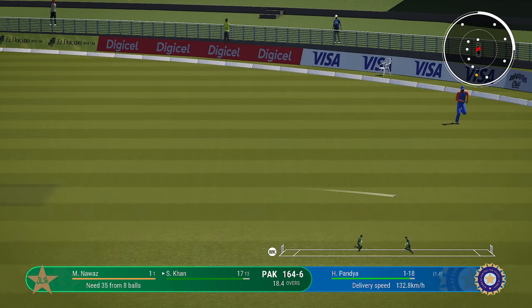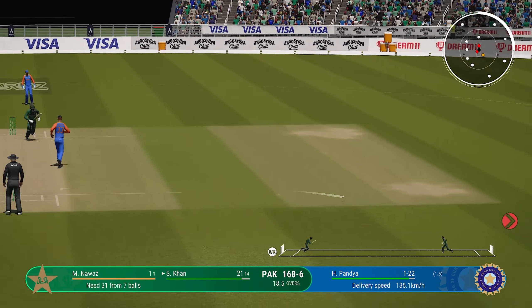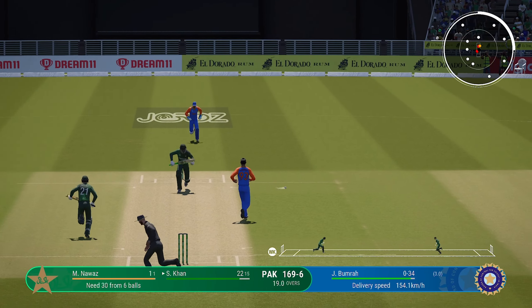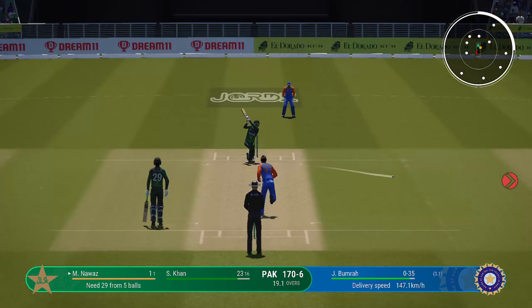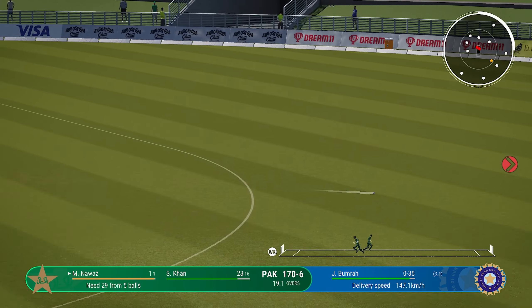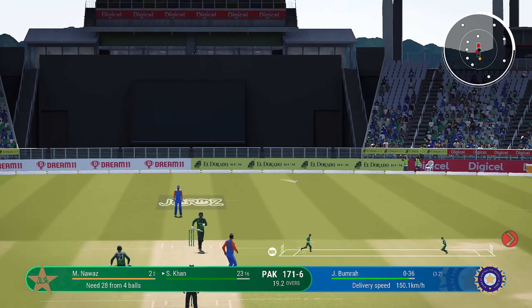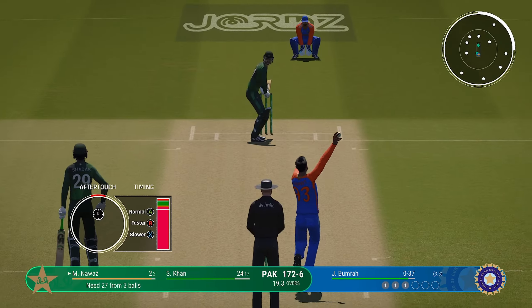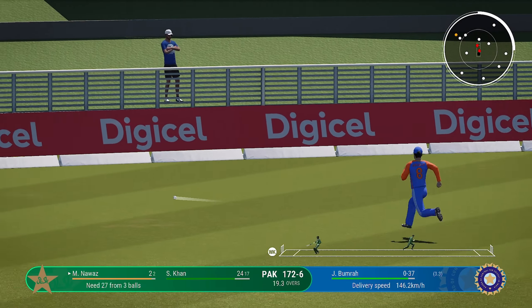Straight drive — mid-off will cut that one off. Now that's a difficult shot. Lovely cover drive — straight to the extra cover fielder. Smacks that away through the gap. Magical shot into the vacant fine leg position.